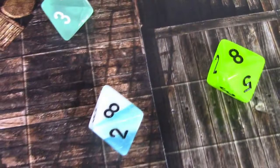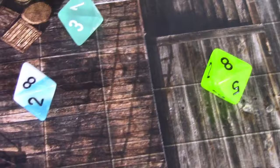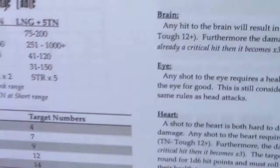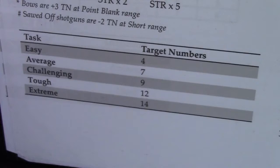The good thing is, if you roll double or more of the same highest number on your dice, it's considered a critical. In this case, the highest you can get on a d8 is 8, and he rolled two of those, so that's a critical. So 8 plus his reflex of 4 is a 12. Obviously if he was going for average he well exceeded it — he actually got tough. So the GM can come up with some sort of special thing he may have gained in doing that.